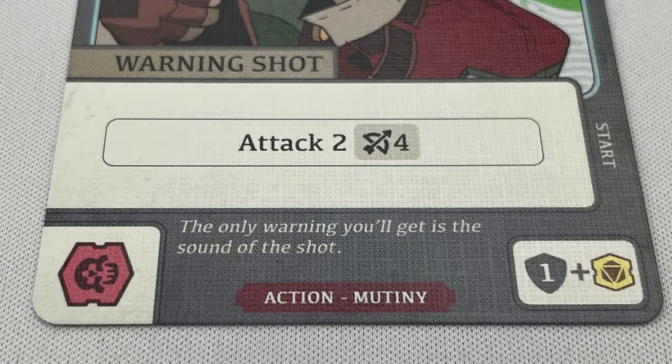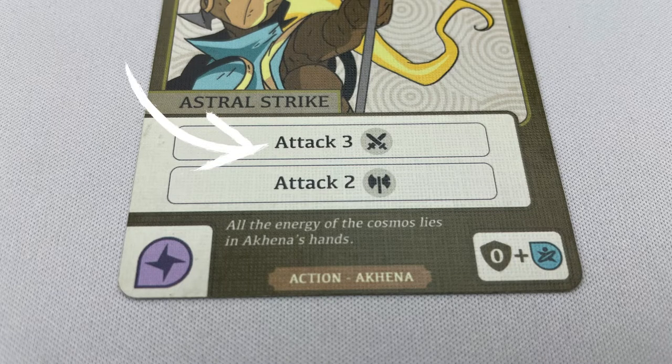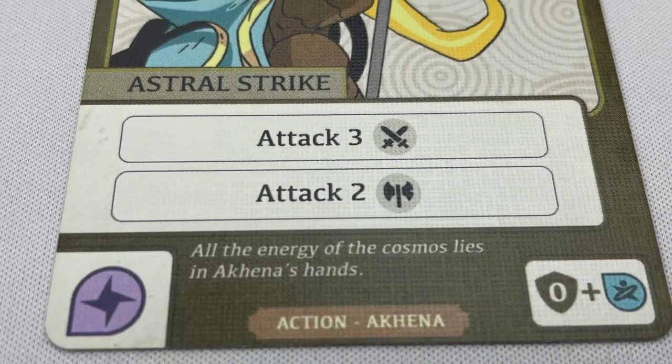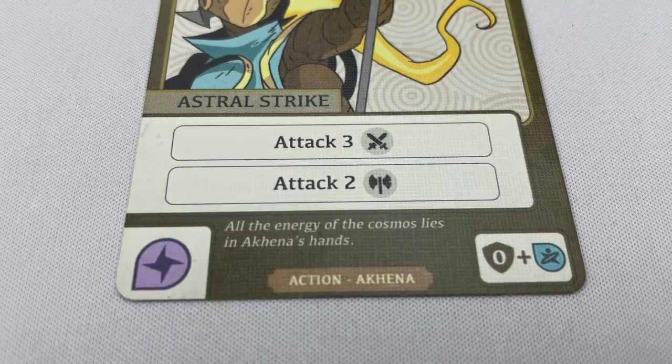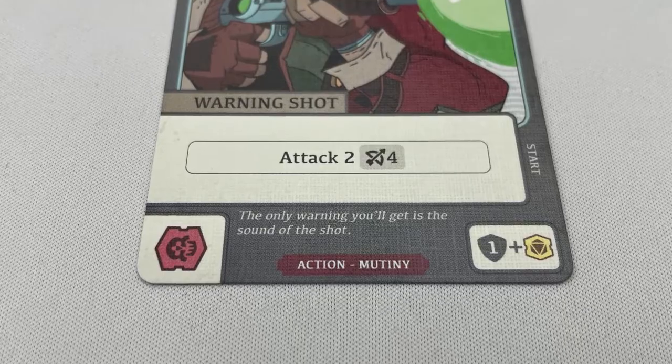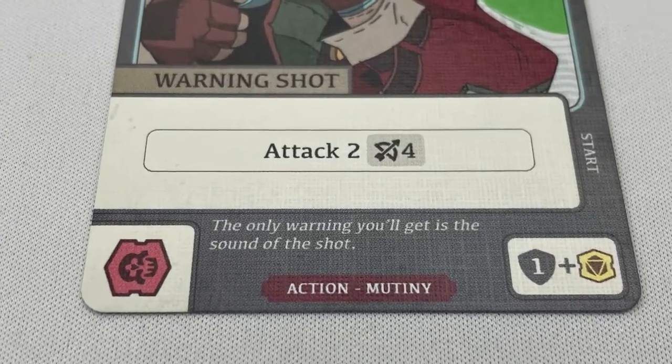Attack lets you attack one or more enemies. First declare the attacker, any valid targets, and the combat value. The target must be within range, which depends on the type of attack. The cross swords symbol is short range — orthogonally adjacent. For example, the first attack of Arcana's astral strike deals 4 damage to an orthogonally or diagonally adjacent enemy. The axe is medium range — orthogonally and diagonally adjacent. For example, the second attack of the astral strike deals 2 damage to an orthogonally or diagonally adjacent enemy. The bow is long range — a target at least 2 spaces away and up to the max range counting orthogonal spaces. For example, the warning shot from Mutiny will attack an enemy 2 to 4 orthogonal spaces away for 2 damage.